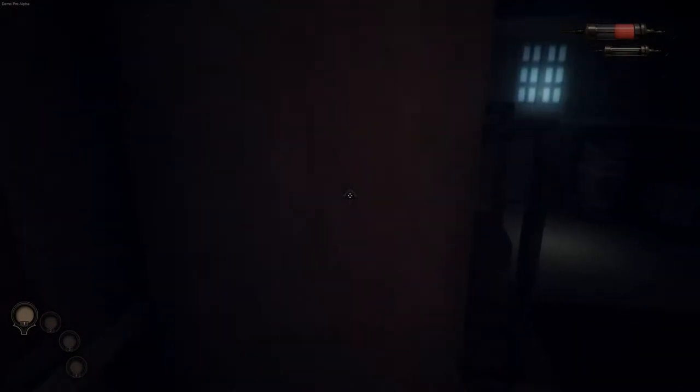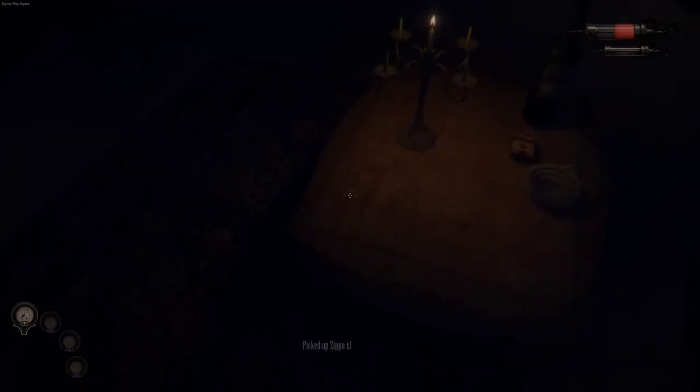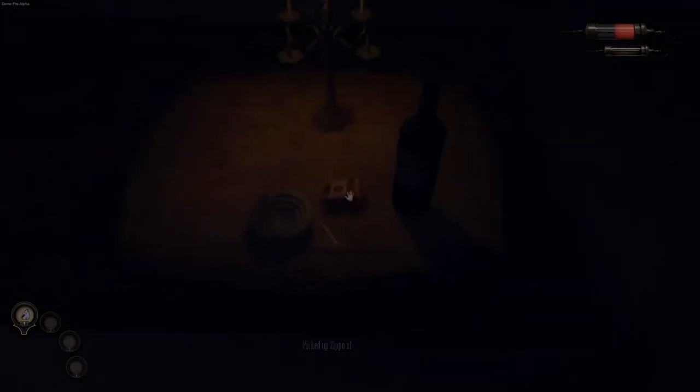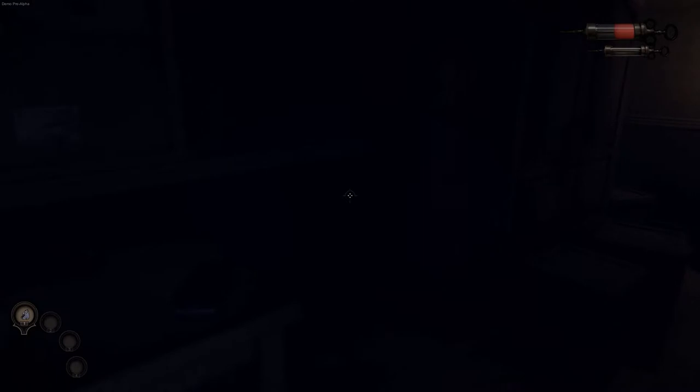Anything in here? No. So we'll start by picking up our Zippo lighter here. Alright, let's explore around a little bit. How do we... L was the lighter, if I remember. Or F? I don't know. What do you got for me? Oh, E.